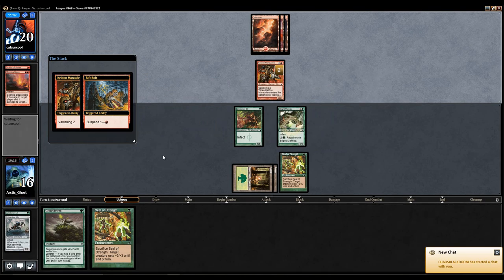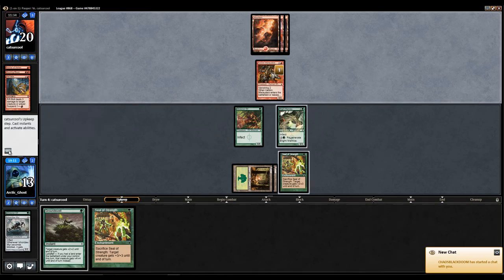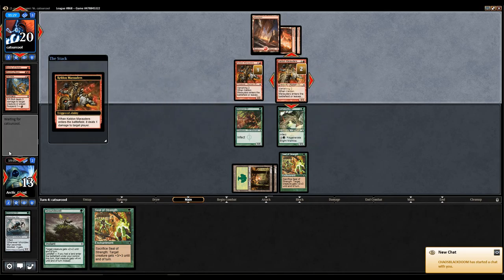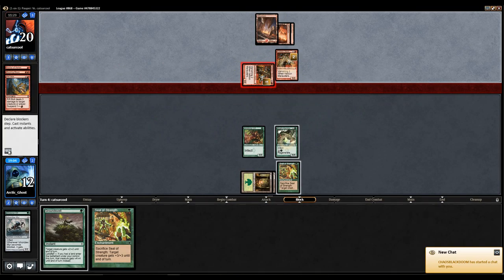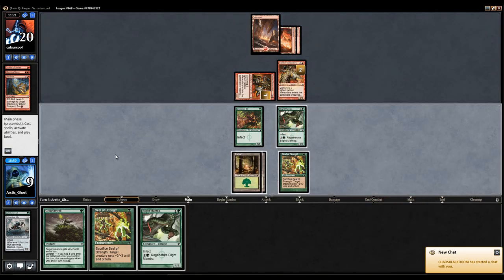The Rift Bolt is going to come off Suspend. That's the problem with this matchup — you're always so close, yet so far away. He's going after me because I think he expects me not to block. I don't think I'll block now because I have to just go for the win. Land off the top, or Vines of the Vastwood, or Mutagenic Growth wins the game. How about another Blight Mamba? Had I known I was going to draw that, I would have easily blocked.